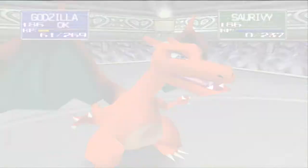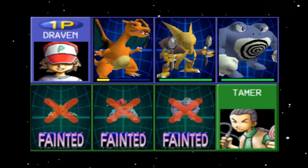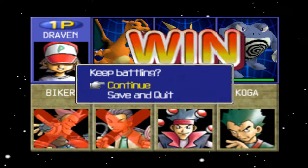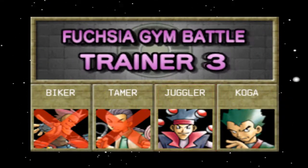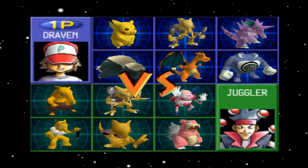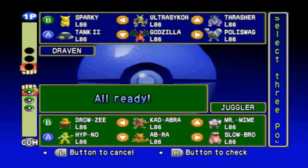Two battles, two victories. We still haven't had any Pokemon fainted. I think this is going to be the dream team: Godzilla, Ultra Psycho, and Poliswag. The third battle is always the toughest — they usually come out with some messed up situation. As you can see, the Juggler has psychic type Pokemon including Kadabra and Slowbro, so our best bet against psychic types is to go physical.